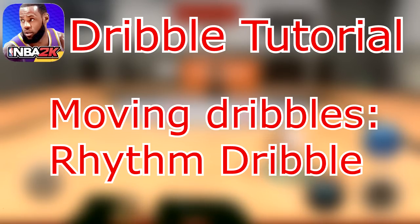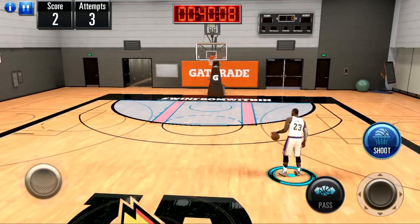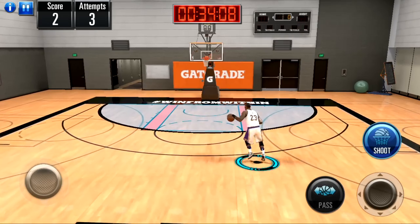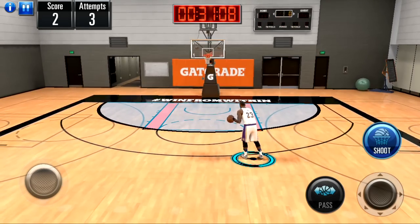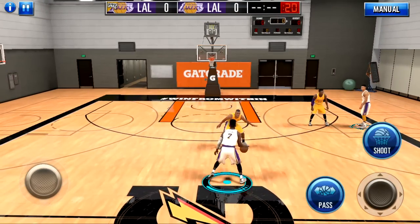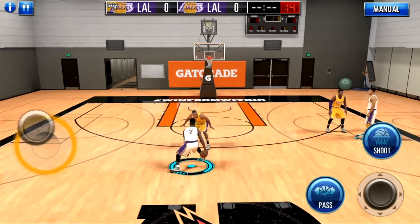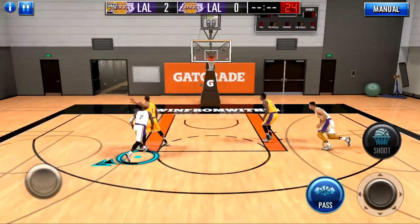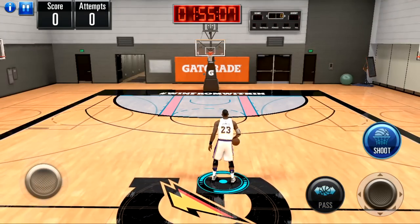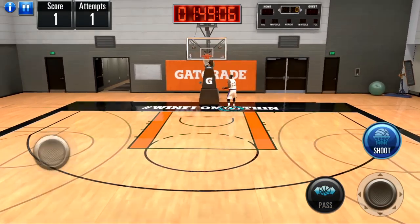Next, we're looking at how to do your signature size up or rhythm dribble. This is something new for 2K on mobile — we haven't had this in previous 2K Mobile games. To activate it, just flick the right stick up while in a standing position and your player will go into an animation performing his signature size up or rhythm dribble. Every individual player has a unique signature size up, so the animation looks different for different players. You can also escape out of it by holding the right stick forward or to the left in between the animation, and if you time it correctly you can perform a deadly crossover combo and get to the rim.